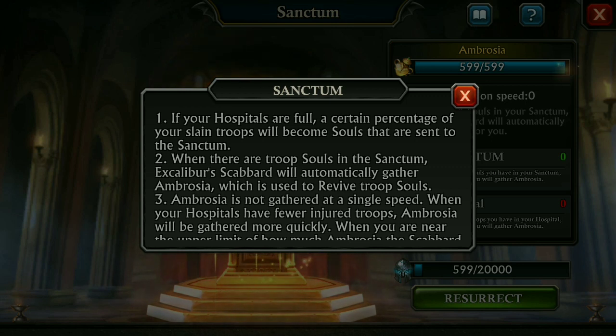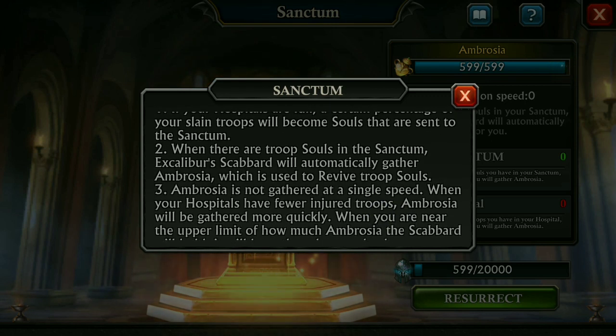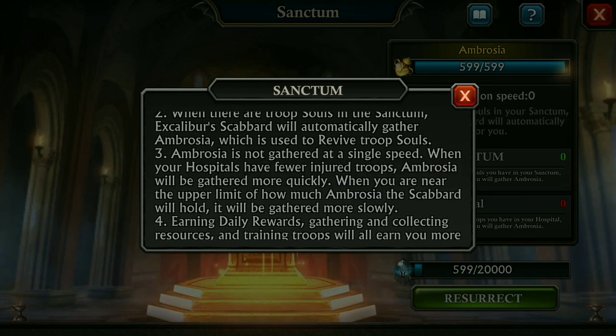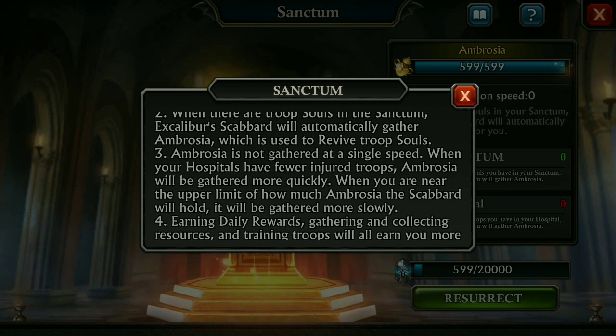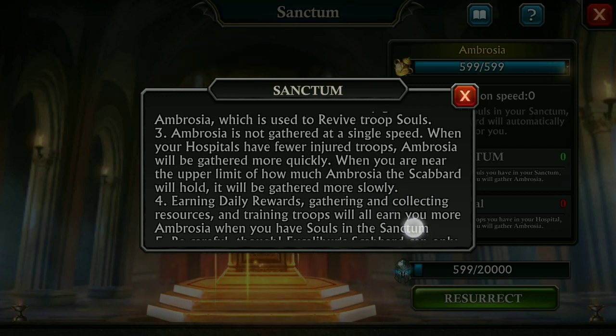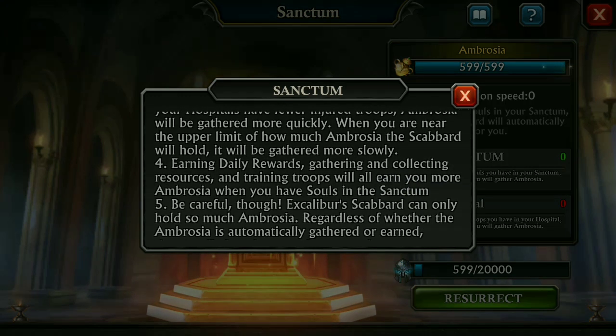Number one: if your hospitals are full, a certain percentage of your slain troops will become souls that are sent to the Sanctum. When there are troops' souls in the Sanctum, Excalibur's scabbard will automatically gather ambrosia, which is used to revive troops. Ambrosia is not gathered at a single speed — when your hospital has fewer injured troops, ambrosia will gather more quickly.